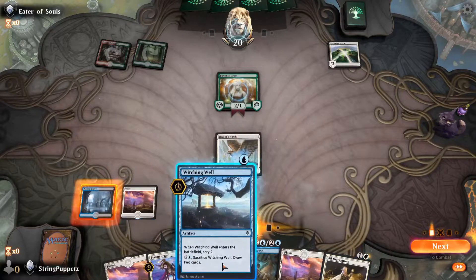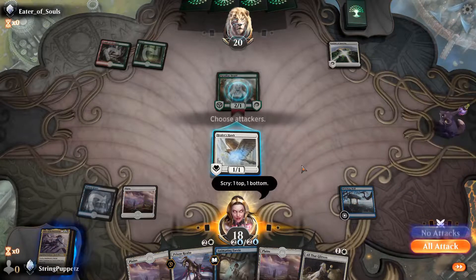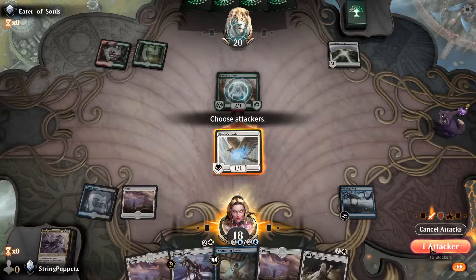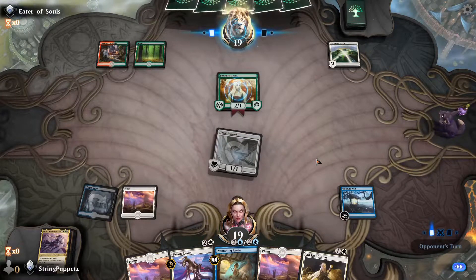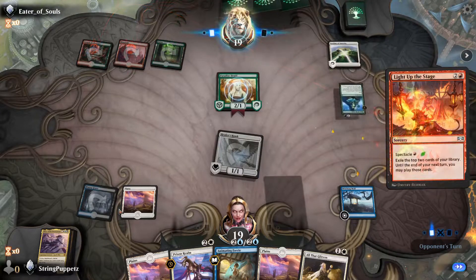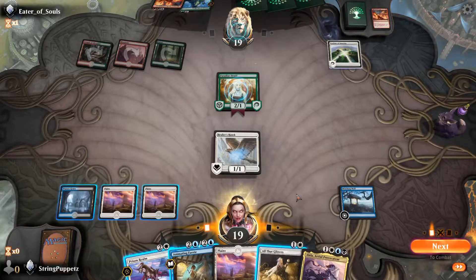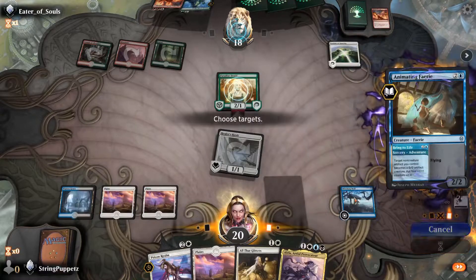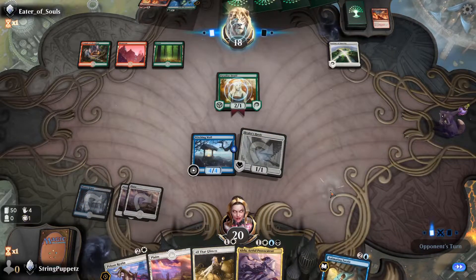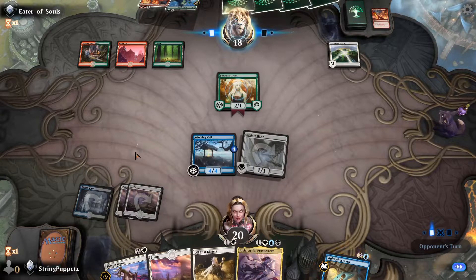Then you either animate them with Animating Fairy or let them buff your Shine Chaser or Empyrean Eagle. Let's go ahead and hit him in the face, and then play my Animating Fairy to get a 4/4 on turn 3. And I can get Alela out if I don't draw her, or I can All That Glitters my Healer's Hawk — it's only gonna be plus 2/plus 2, but that's pretty good still.